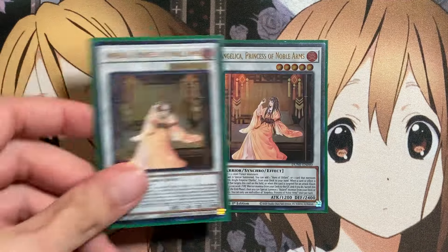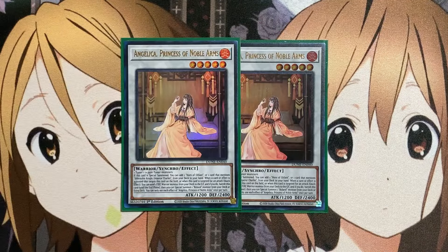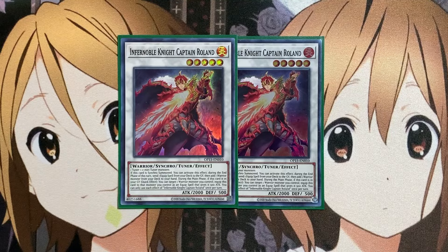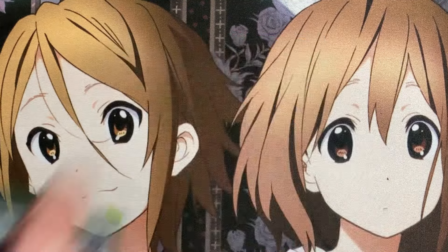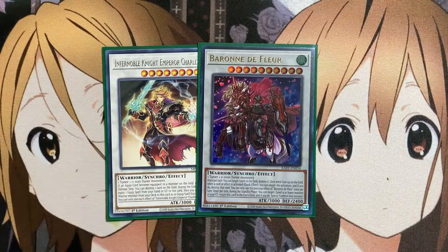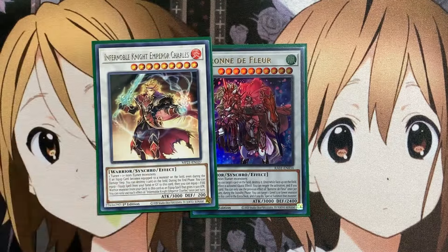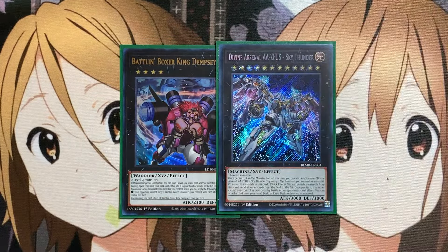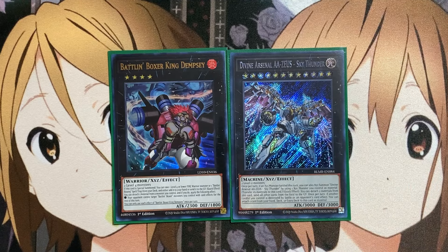For the synchros, we run two copies of Angelica, Princess of Noble Arms. If special summoned, you can add one Horn of Oliphant or one card that mentions Infernoble Knight Emperor Charles from your deck to your hand. When a card or effect targets this card or targets it for an attack, quick effect, you can send one Fire Warrior monster from your deck to the graveyard to banish this card until the end phase, and then special summon one Roland monster from your deck or extra deck. We also run Infernoble Knight Captain Roland, Emperor Charles, and Baron de Fleur for more synchro plays, with Charles also needed for the setup of our Link Emperor Charles the Great. For XYZ monsters, we have one Battling Boxer King Dempsey and one Divine Arsenal AA-ZEUS Sky Thunder for additional XYZ options and surge power.